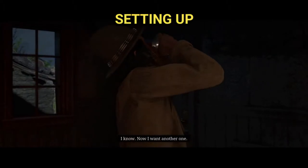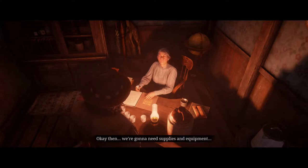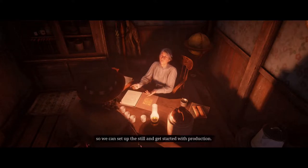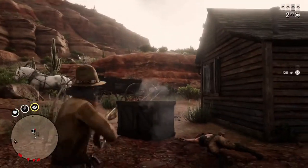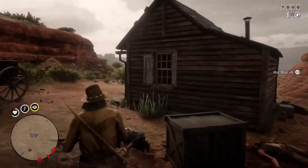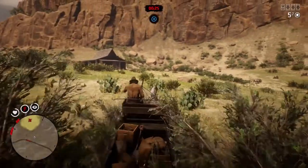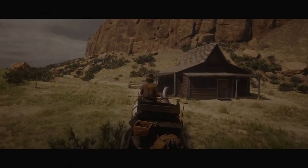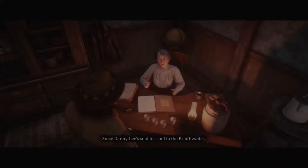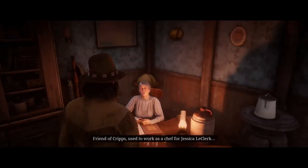Let's get this moonshine business up and running. In order to get started, we go to Maggie and she'll give us a mission. We're able to go and steal the equipment and supplies we need. In the next order of business, Maggie will have us rescue a top moonshine cook who has been kidnapped by one of the rival stills.